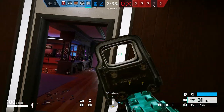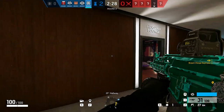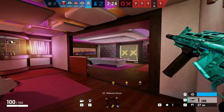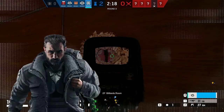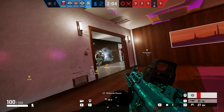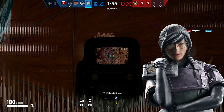Besides these two specific interactions, Vigil counters intel from any drone and camera devices. Vigil deceives feeds from default drones as well as specialized ones from Flores, Twitch, and Brava. On top of that, we have Zero's cameras that can't see him as long as ERC is active, and any hacked surveillance devices by Dokkaebi are also vulnerable to his cloaking device.